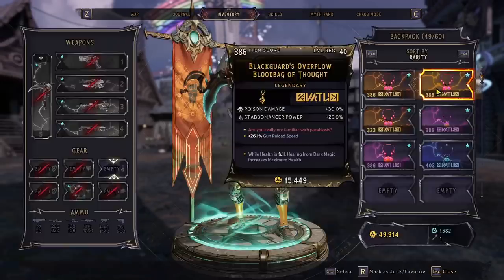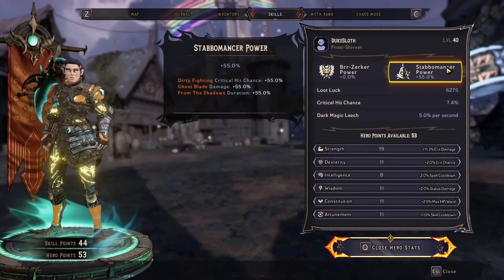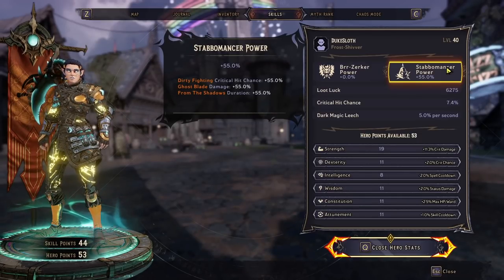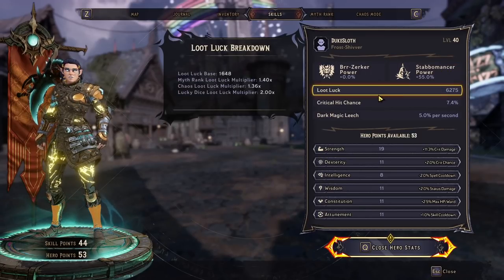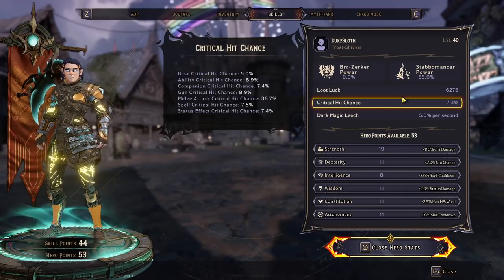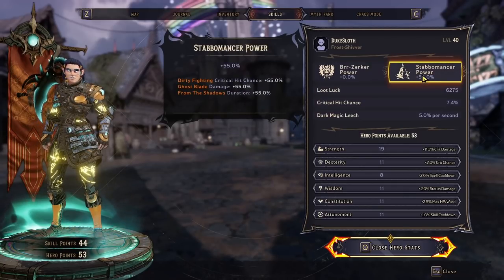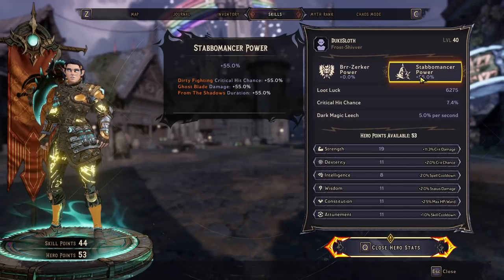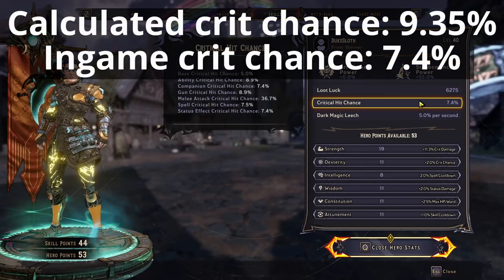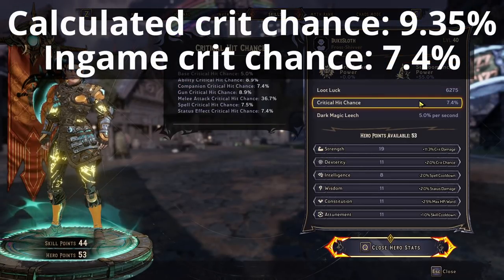Next, we're going to equip another piece of Stabomancer gear with another 25% Stabomancer power, then re-log again. Our Stabomancer power is now at 55%, so another 25% extra crit chance — working as intended. The result? 7.4% crit chance. This number again doesn't make sense. We should be at 85% extra crit chance from the Stabomancer perk, partially from the base and partially from item bonuses. But we're nowhere near that — basically 2% crit off from what we should be having.